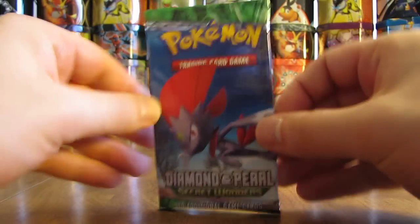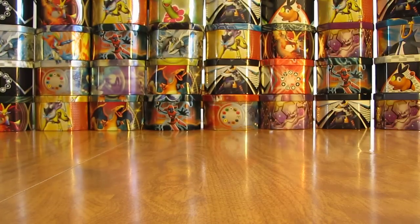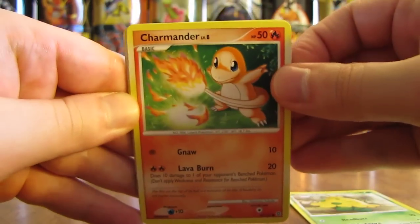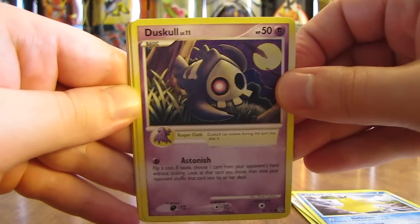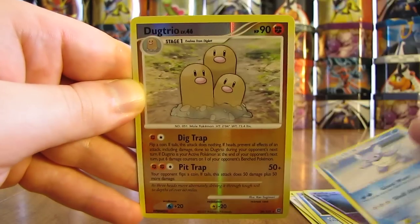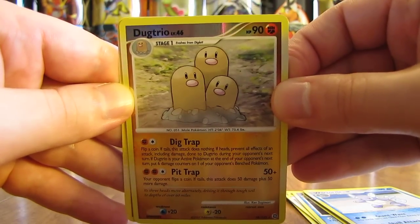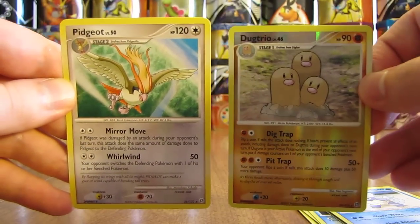Moving on to Secret Wonders — you can get a Charizard holo in this set, and you can actually get Charizard in every one of the remaining packs. This pack starts off with a Shroomish. There's a Charmander, Switch, Psyduck, Duskull, Breloom, Curlia, and Wartortle. The reverse holo is a Dugtrio — and yes, that is a rare. So it'll make up if there's just a non-holo rare next. And it is a Pidgeot — a non-holo rare. Getting two rares in one pack is always nice.